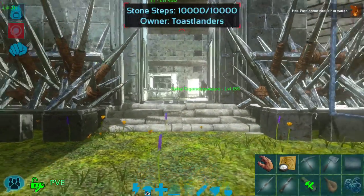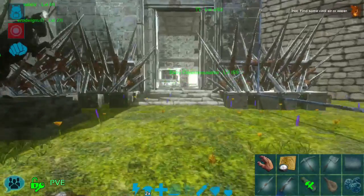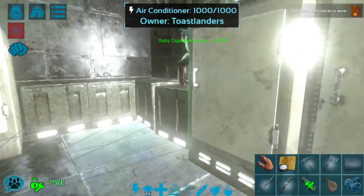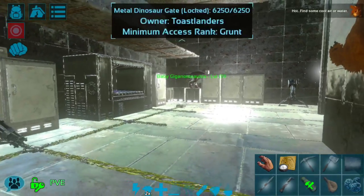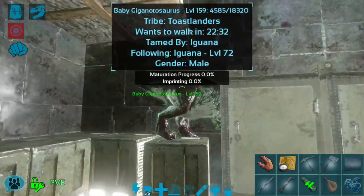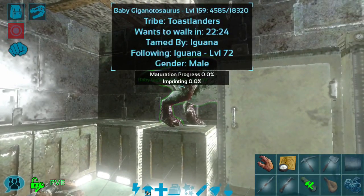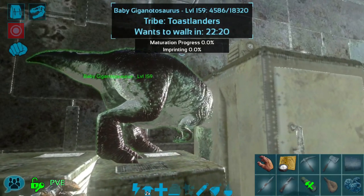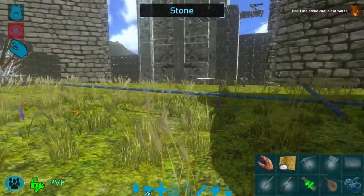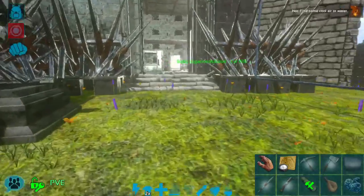I want to bring this baby giga outside if possible, but he might not follow me out or he'll get stuck in a corner — that can happen too. I do love the AI of the babies; it's not great, especially the gigas, they're so big. I had to hatch him in here with all the AC units and now he's just giving me all sorts of trouble. At least he is fed and he does have that cuddle bear on him. It's a male, which is actually pretty great.